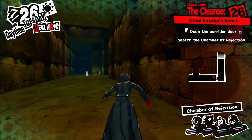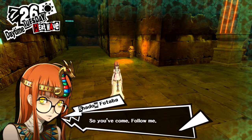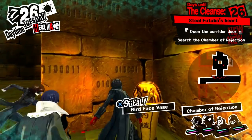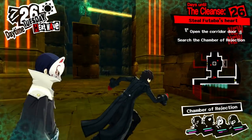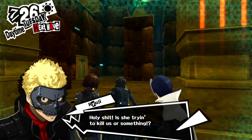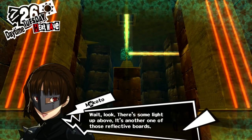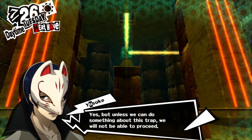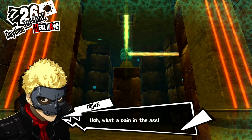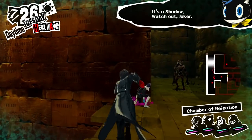I'm sensing shadows — lots of them. Dear God, how many are in this palace? That's to be expected, we're basically reading her tomb after all. Chamber of Rejection — these titles are so sad. Oh whoa, hey, she's right there! Shout out Futaba, looking extra creepy today. So you've come — follow me. Her dress is pretty, at least. Wait hold up Futaba, I'll be there in a second — gotta fight these guys first. Holy shit, is she trying to kill us? Probably.